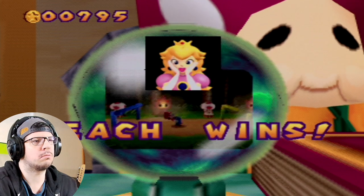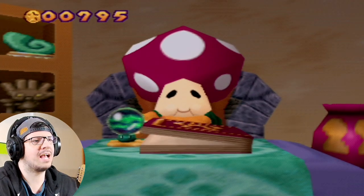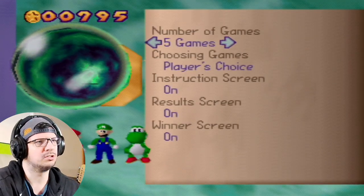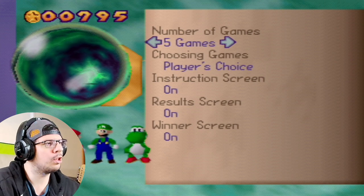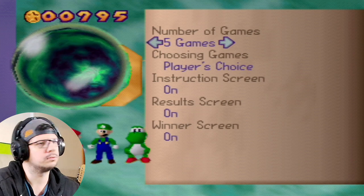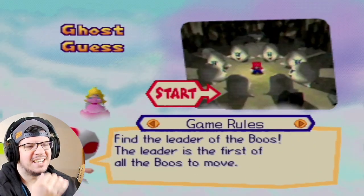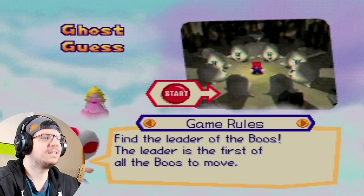I did lose Shell Game so I lost five coins. With five minigame wins at ten coins each you'd have fifty, but that offsets it. Ghost Guess is next. I saved Slot Machine for last because it gives you the most coins if you get a match — I'll talk about that when we get there.